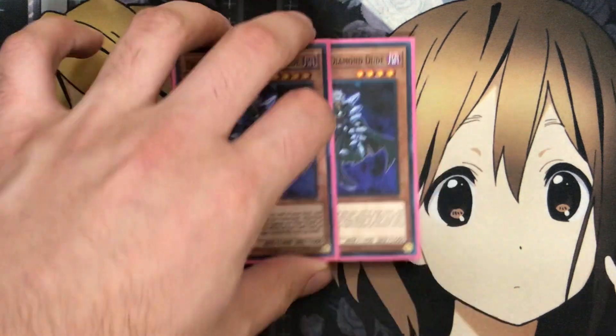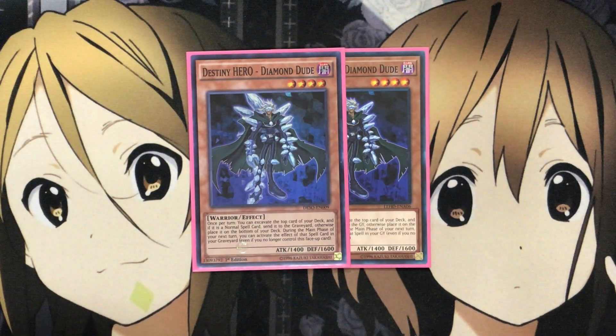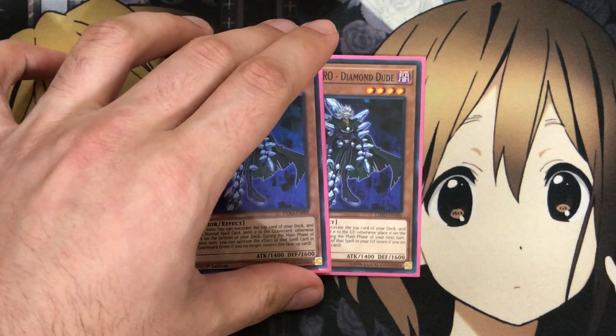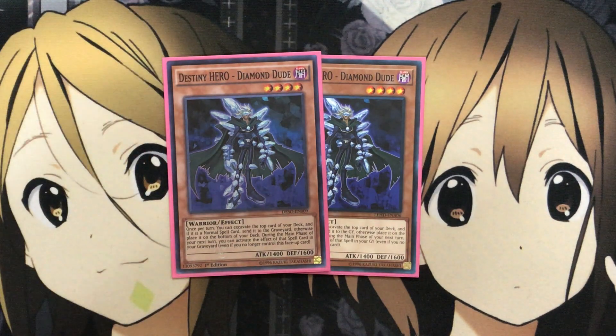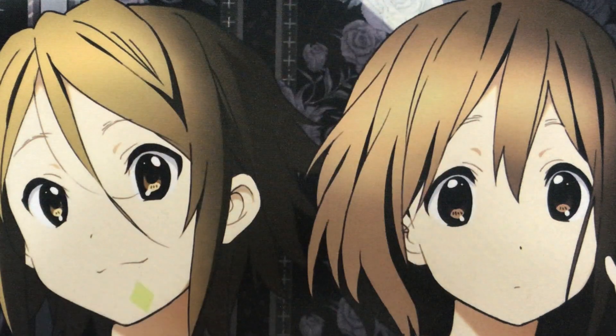I also run two Destiny Hero Diamond Dude. Once per turn, you can excavate the top card of your deck, and if it is a normal spell card, send it to the graveyard; otherwise place it on the bottom of your deck. During the main phase of your next turn, you can activate the effect of that spell card from your graveyard, even if this card is no longer face-up on the field. It's good because we run plenty of normal spells in this deck. Just two, though — you can also get this card out with Drill Dark for that field swarm potential, but it's not as important as your Celestial and Drill Dark plays.